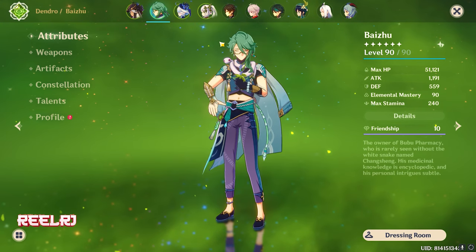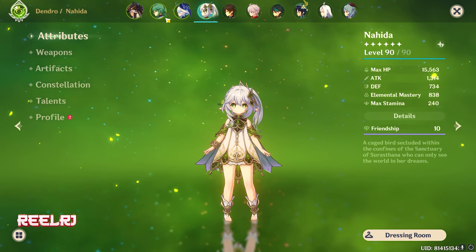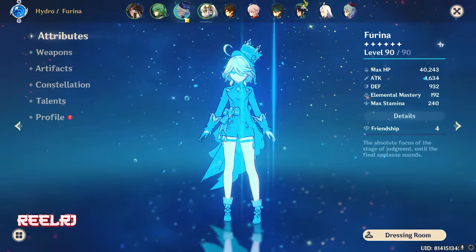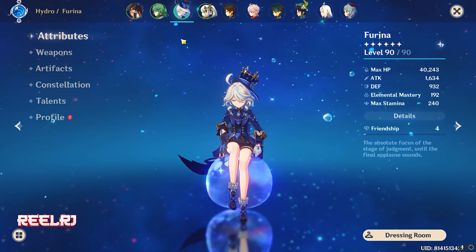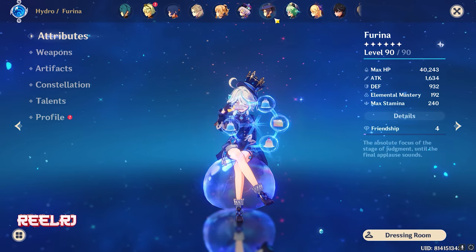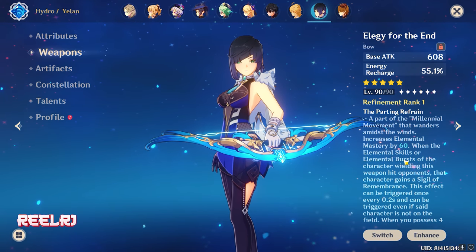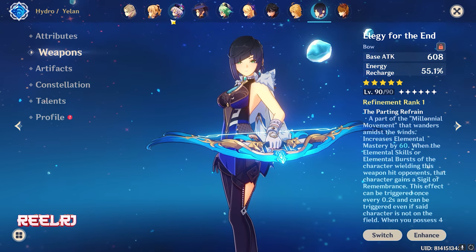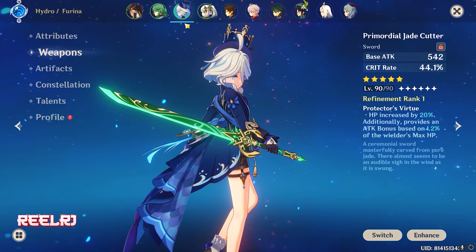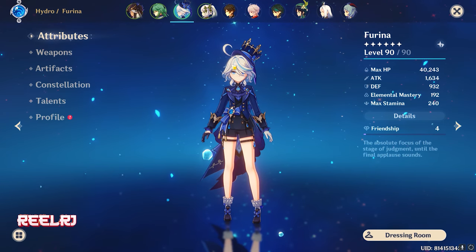The team I grinded for my Cyno — when Cyno came out, none of these characters were in the game: not Baizhu, not Furina, none of them. So I grinded every single character — I grinded Baizhu, Nahida, and Furina — and now my Cyno team is just completed. If you don't have Furina, you can definitely use Yelan; Yelan is just as good, but Furina is better in many things.